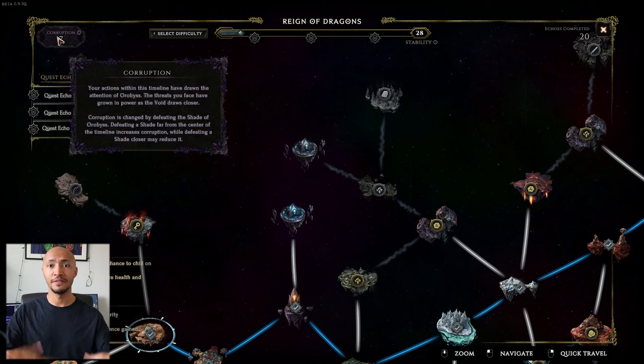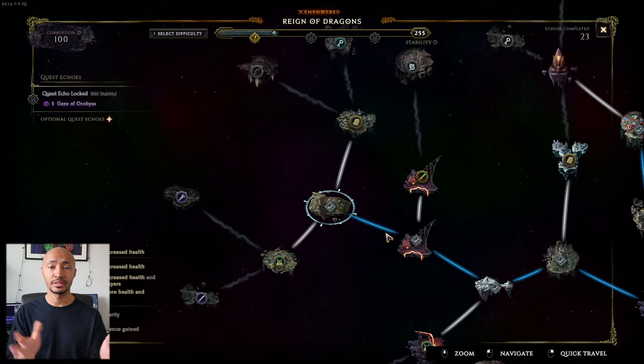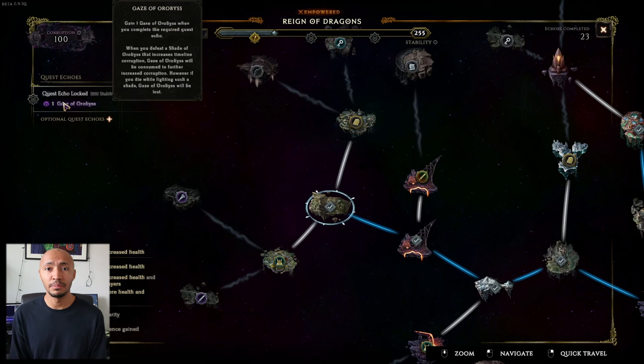The whole purpose of this system is to offer player agency when it comes to leveling up toward the late game and deciding how challenging you want the experience to be, depending on how strong you feel at any given time. These timelines, after you complete them, also give you access to blessings — permanent buffs that you get to discover and attach to your character.